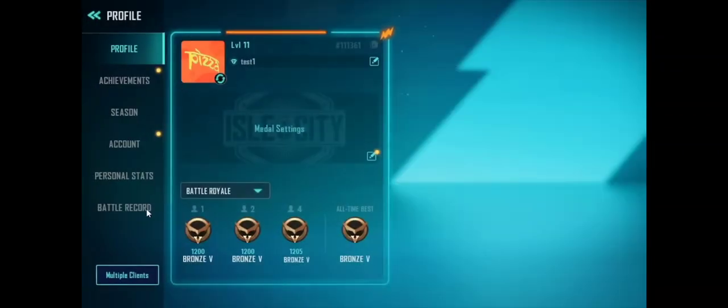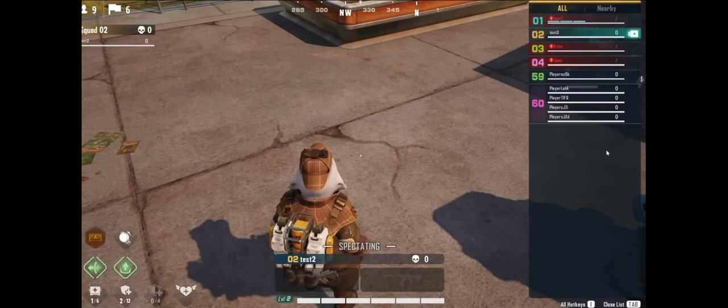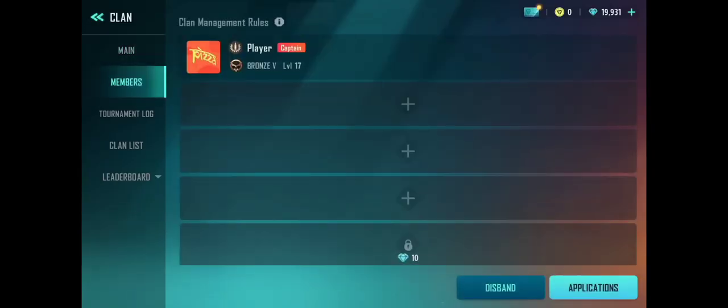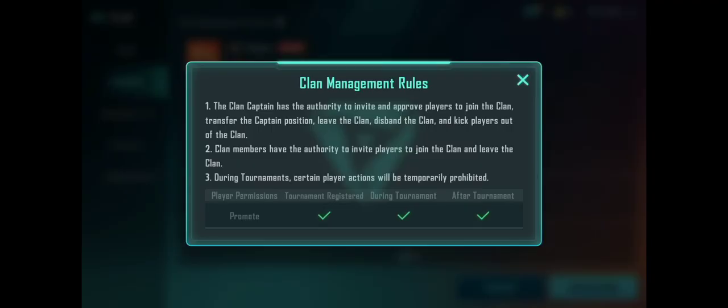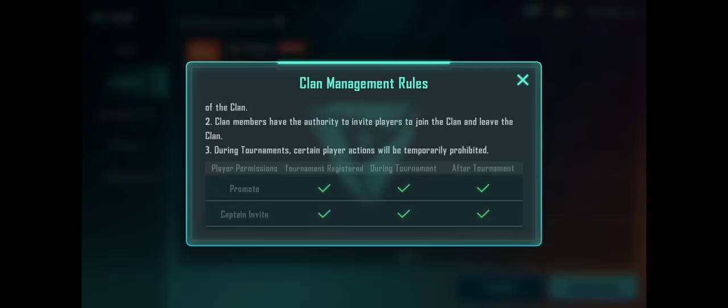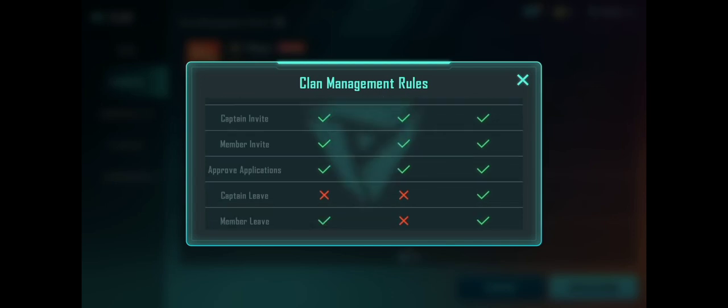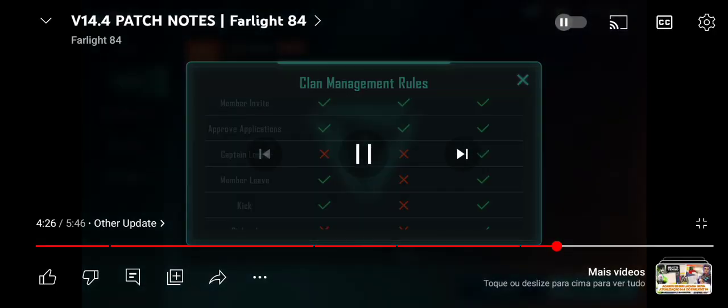Cheaters will now be flagged in history and replays. Furthermore, we will introduce more severe punishments for violations and optimize the rules for clans during tournaments. Clan members are no longer allowed to leave their clan before tournament results are settled.